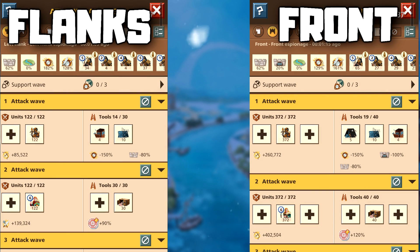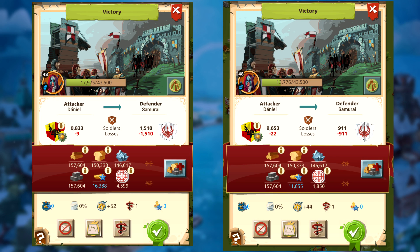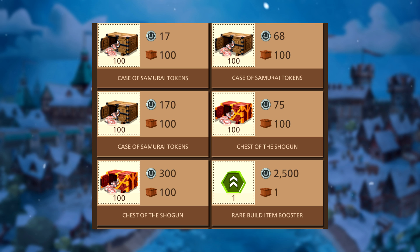Your attack normally goes like this. First, put booster tools in each wave, then a shield with a ranged soldier in the first wave. This will score you a lot of points if you have enough tools. You can buy them from the Master Blacksmith, for example.